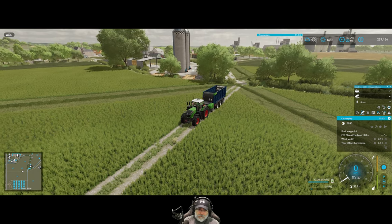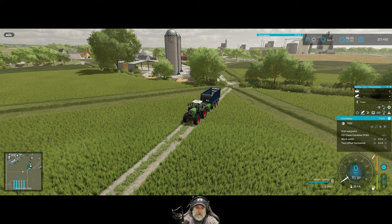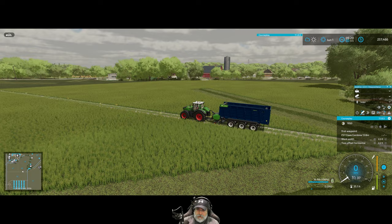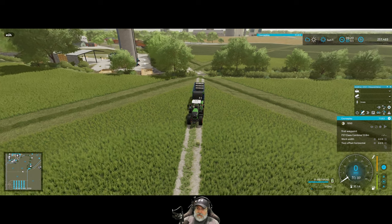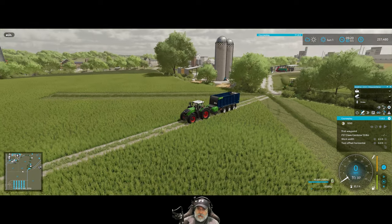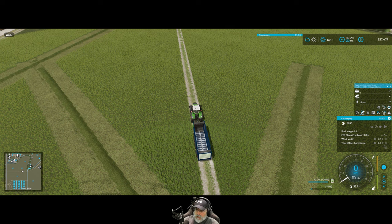The grass doesn't ferment because it can't go anywhere, so it has to stay as grass - that's no good. I'm still figuring out the best solution; it'll become an even bigger issue on the third hay cutting. I may not be able to avoid moving the silage after it ferments. If that ends up being the case, I'll probably set up another Auto Drive course and have an AI driver haul the silage into our big 10-million-liter silo we set up last episode.